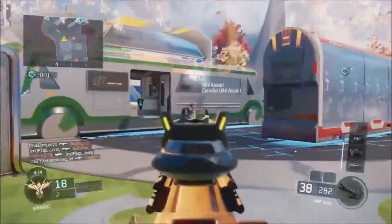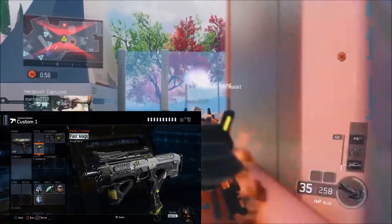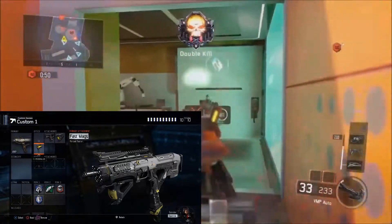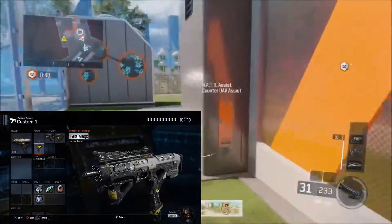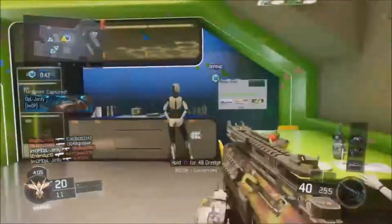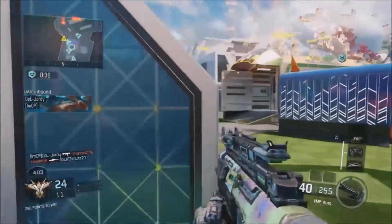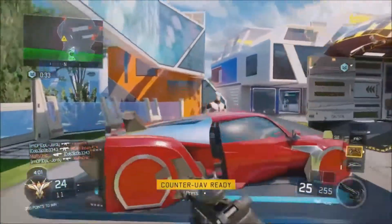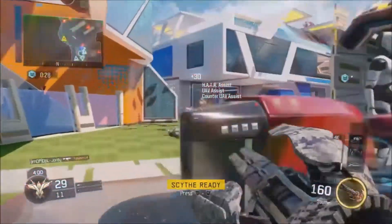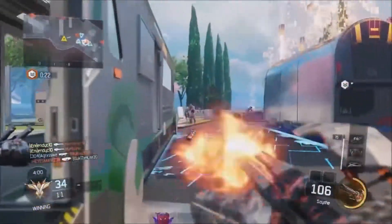For perk one you want to run Flat Jacket. Flat Jacket helps you whenever you're playing objective — getting on the hardpoint and stuff like that. It's very useful. Grenades rule so much in this game; the blast radius is off the charts. I think they need to nerf the blast radius and fix the grenade indicator. Flat jacket plus objective play equals a win-win.